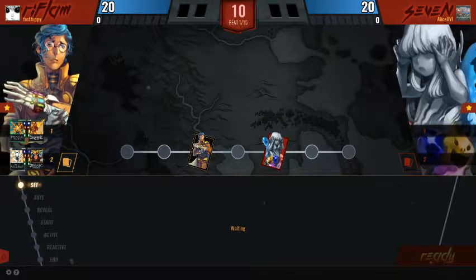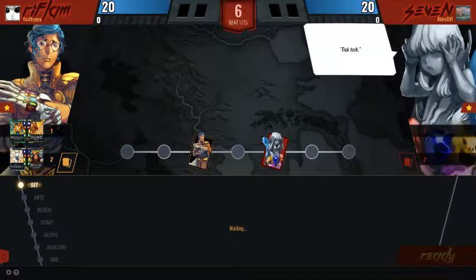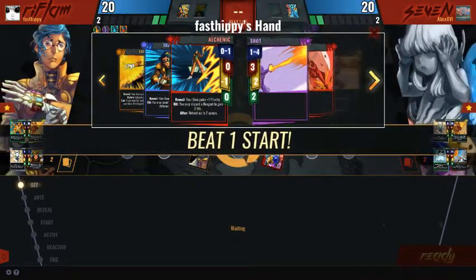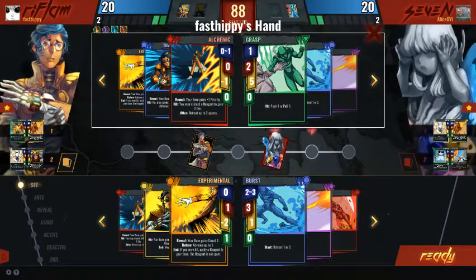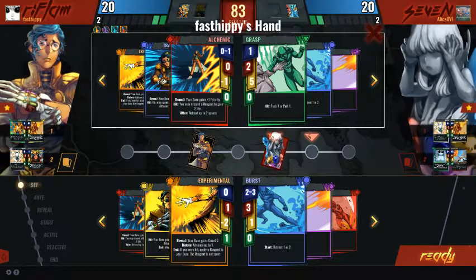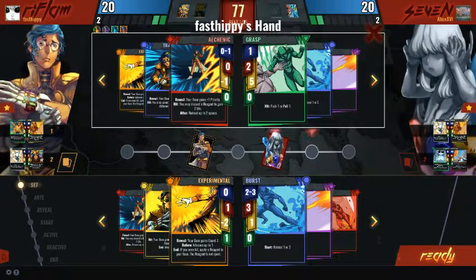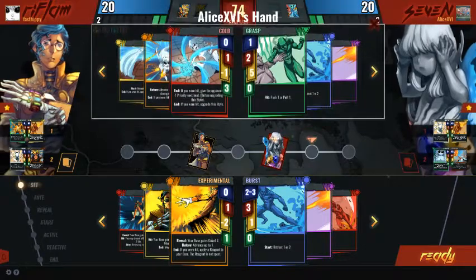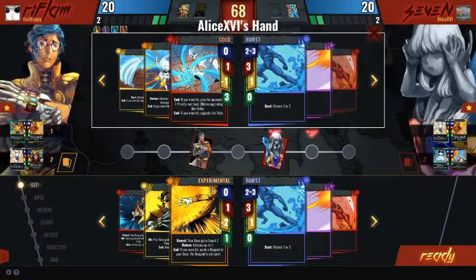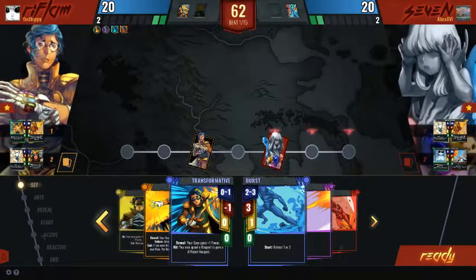Some thoughts. Alchemaic Grasp is going to be used as a free beat — it will allow me to push my opponent away and retreat. When I expect my opponent to go slow, I'll be using Alchemaic Grasp. When I expect my opponent to go fast, I'll be focusing on Stunning Art. In this beat, my opponent has both Drive and Grasp available, so I expect my opponent to go fast, and because of that, I'm going to choose to go slow.